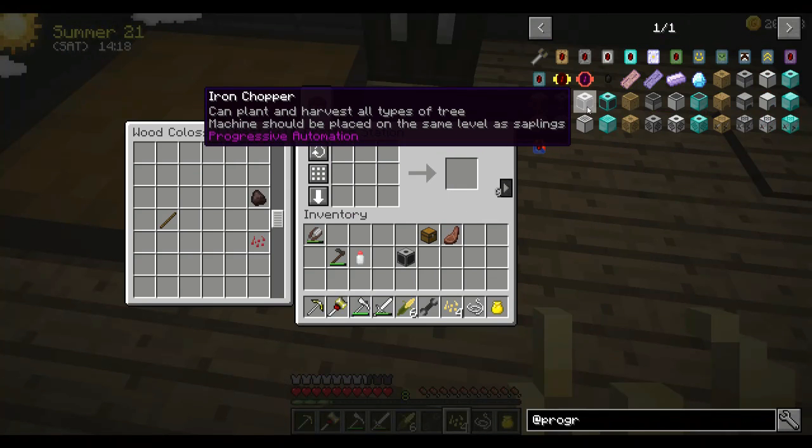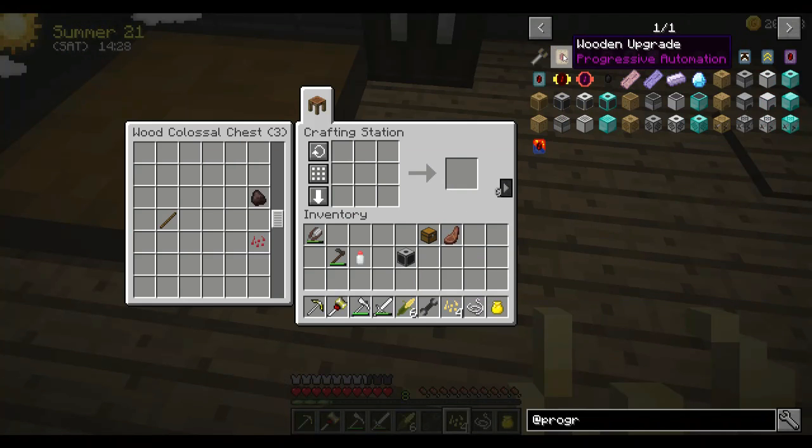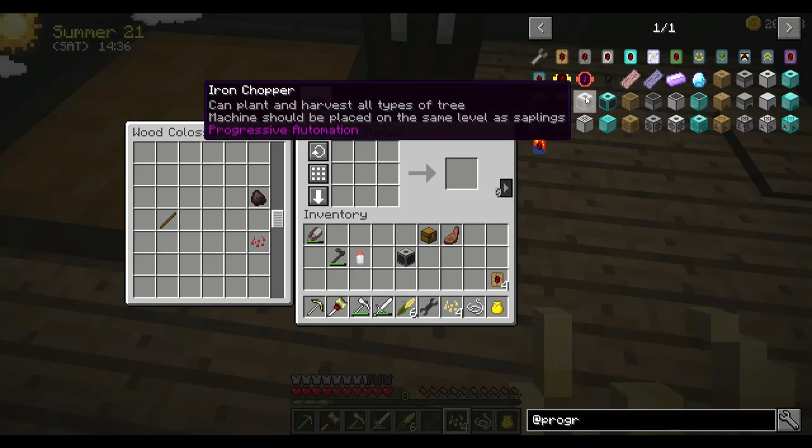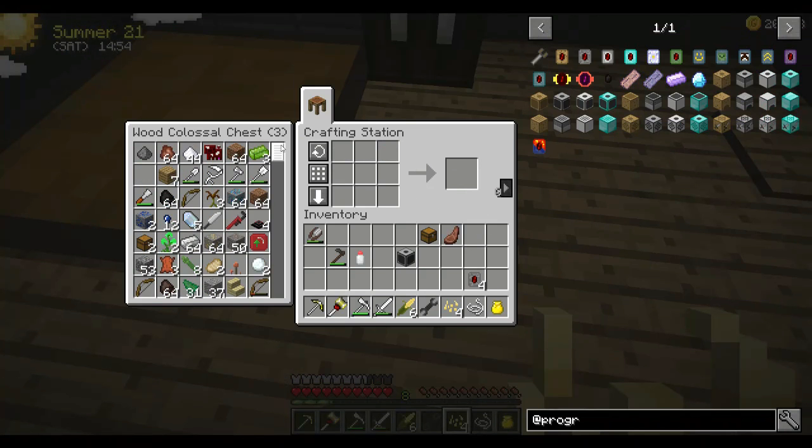We'll leave it at that for now. I can make four upgrades — I'm going to need some more wood. We'll get it started with four. That'll give us eight upgrades total. I wish the sorting enabled things to stack together. So what sort of saplings do we have in here?